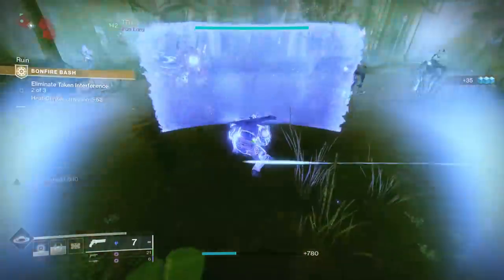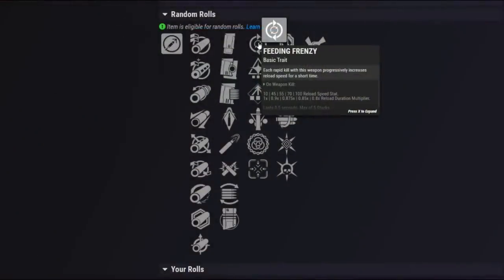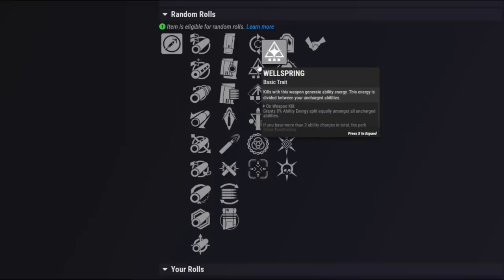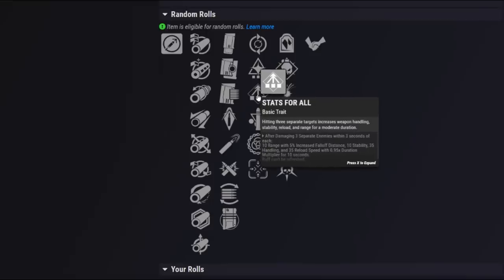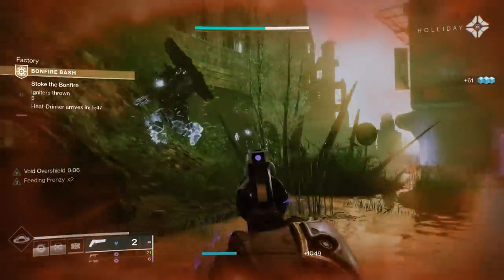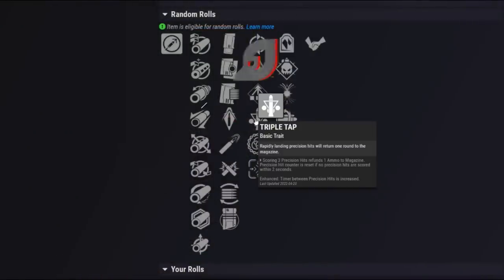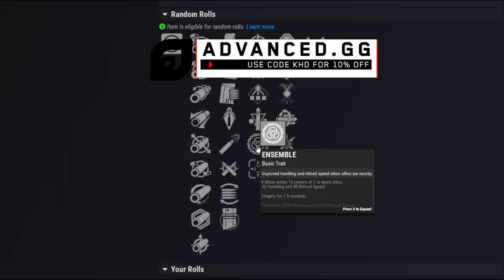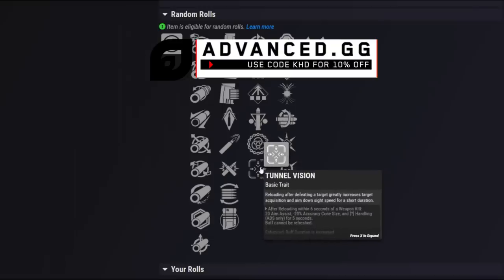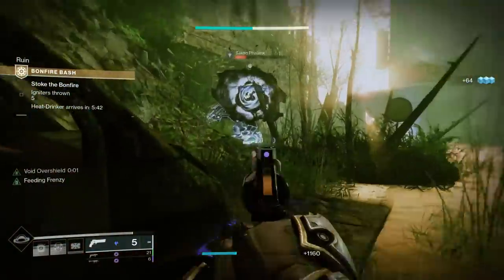In the first main perk column we have Feeding Frenzy — getting kills improves reload speed, stacking up to five times, which will be pretty good on this hand cannon. Wellspring gives more ability energy, which we'll discuss later. Stats for All I think will be pretty bad here since hitting three separate targets with a slow 120 is tough — you'd want that on a fast-shooting auto rifle. Triple Tap is better for accurate weapons like hand cannons. Ensemble improves handling and reload speed when allies are nearby, and Tunnel Vision increases target acquisition and ADS speed, which is decent for PvP.